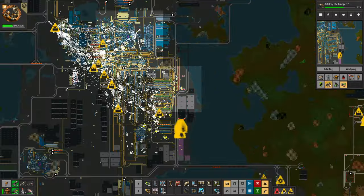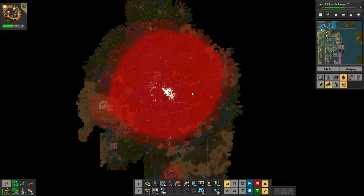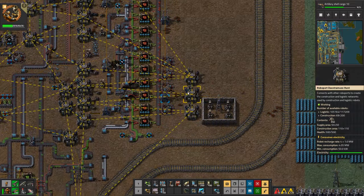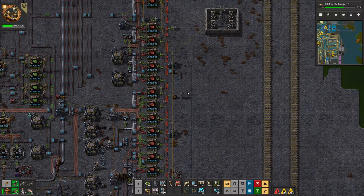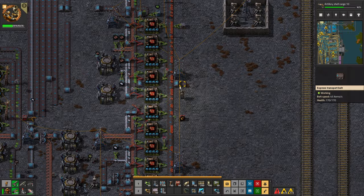Is pollution an issue? Ha — oh shit, pollution IS an issue. That's another reason to get the electricity working properly. Let's just dig this up — that doesn't need to be there.